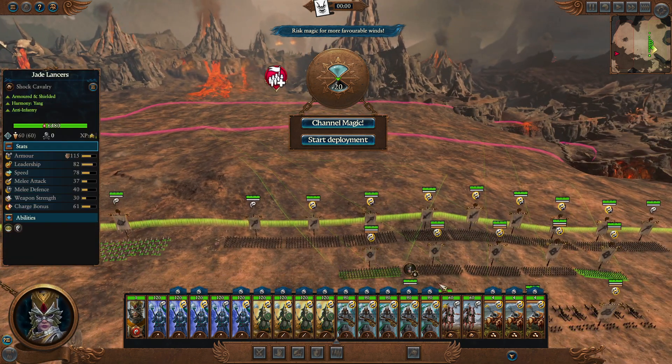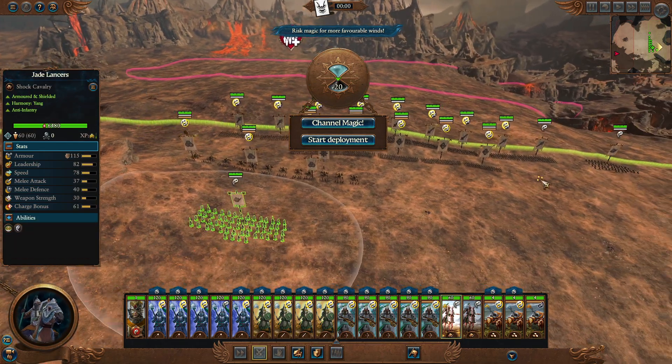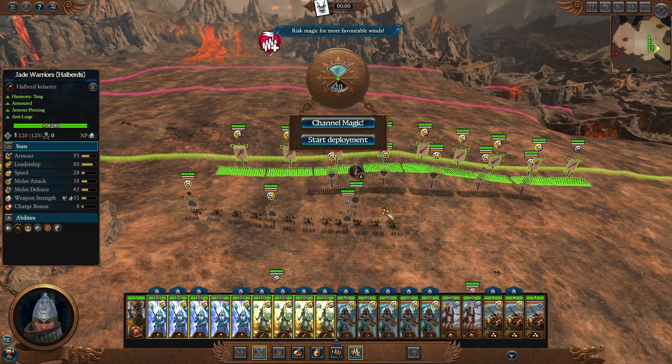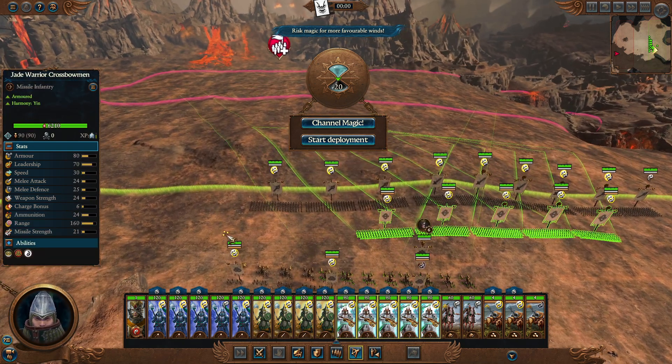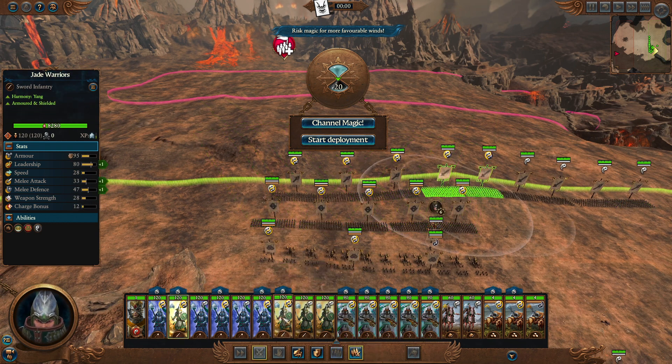You can adjust this however you want. Sometimes instead of cannons you want maybe Hellstorm — or Fire Rain Rocket Batteries, I guess. There's a lot of different things you can do. For now, let's quickly set up all of our infantry.